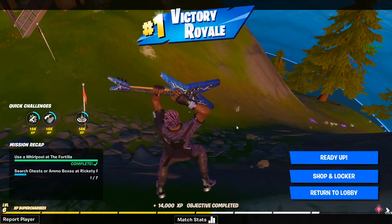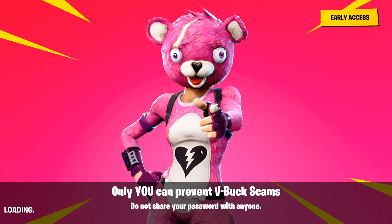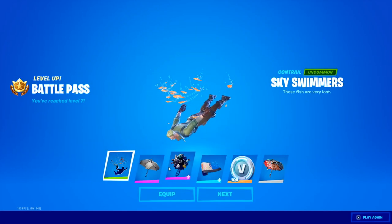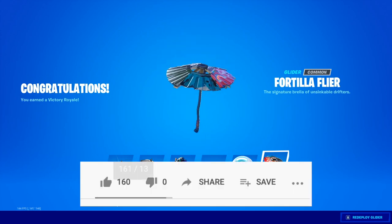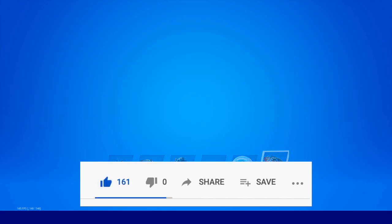We're going back to the lobby and we'll be getting the victory umbrella right when we get there. Here it is — we just unlocked a bunch of stuff from the battle pass from leveling up, and got the victory umbrella. You guys can use bot lobbies to get victory umbrellas and even use it to level up. Hope you liked the video — make sure you hit that like button and come back for more videos.